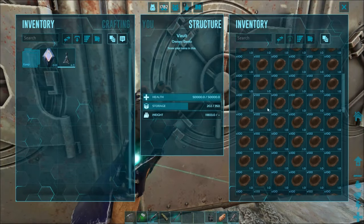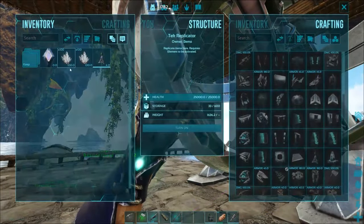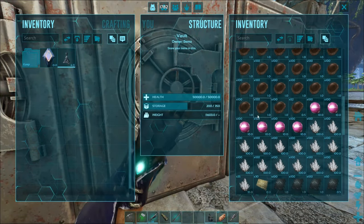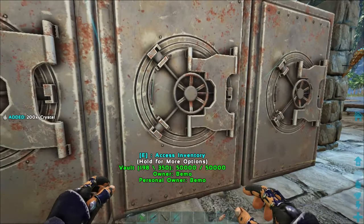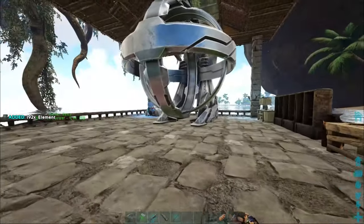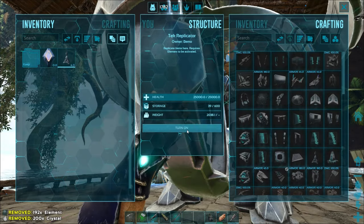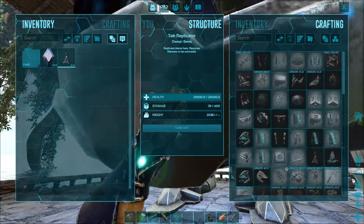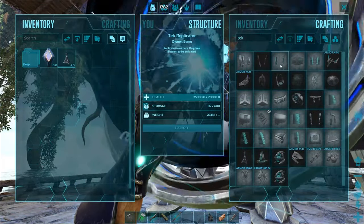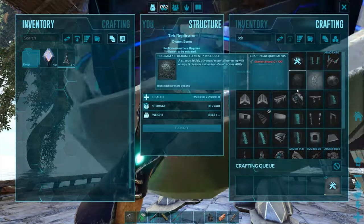So what do we need? We need some crystal, which we should have plenty of. Let's grab just a couple stacks and throw them in. There's plenty of it on this map so it's not hard to come by. I'm starting to run low on element though - it takes so long to build that stuff, I'm trying not to use too much of it. Let's go ahead and craft up a few of these compartments - let's do all six.